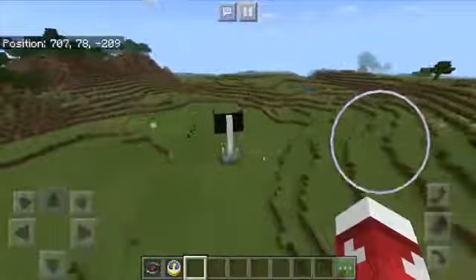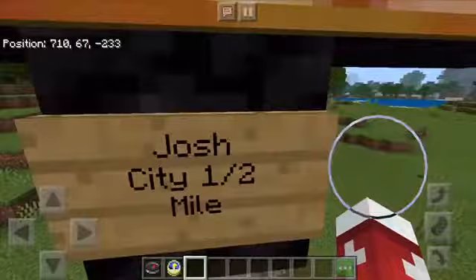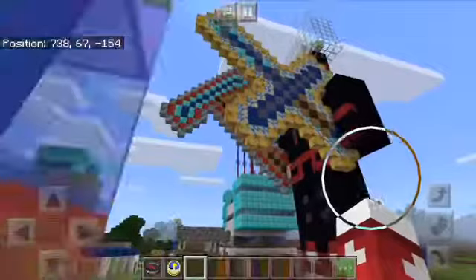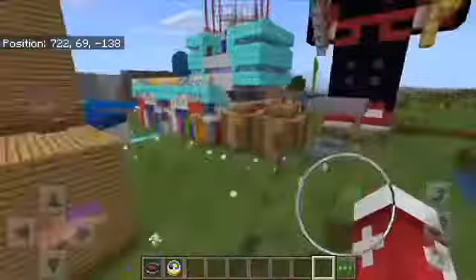So yeah, then you got this sign saying 'Josh's City, one and a half mile.' Just kidding — it's actually called Josh's City, one and a half mile. And you got some pictures. And you got my statue right here — I know it's from a YouTuber, I'll change my skin as y'all can see. He's gonna be Snowboy. Hope y'all liked it — if y'all did, please subscribe, like, comment, and share. Peace!